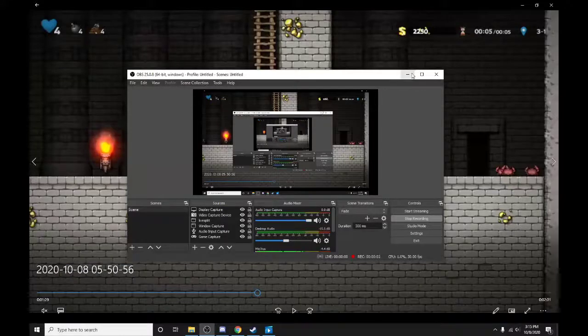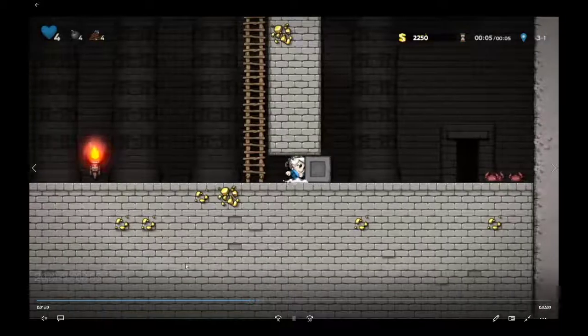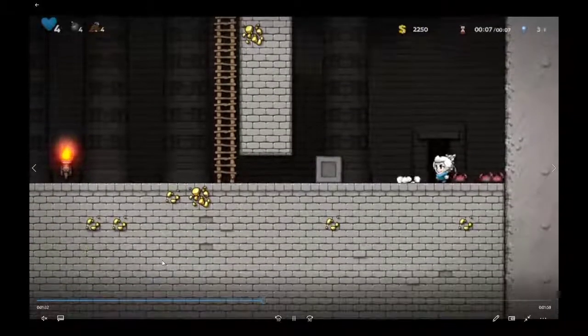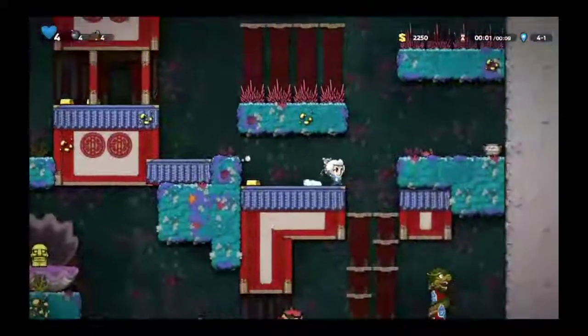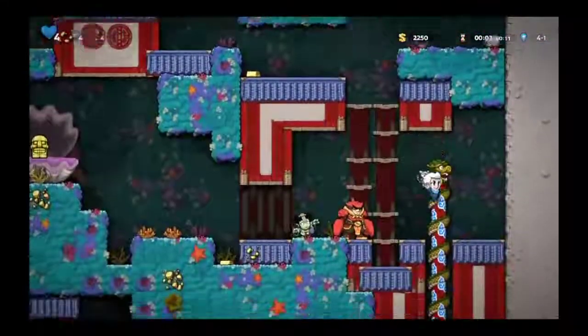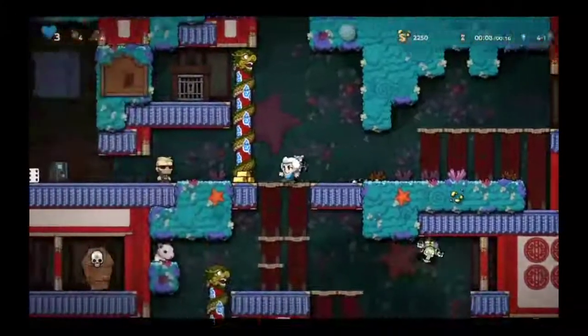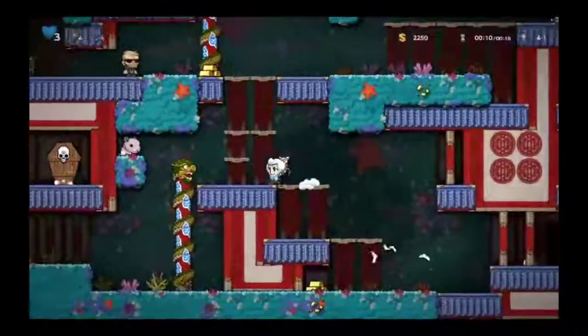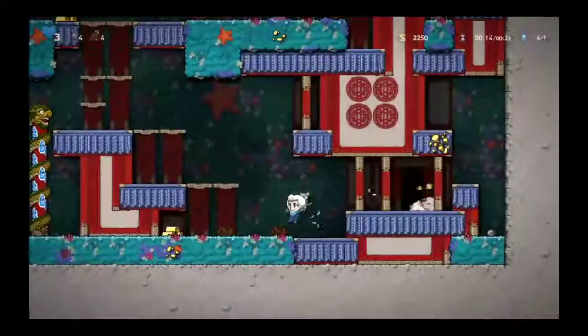Welcome back. I already showed you the first strategy, which is killing the giant fish. This is the second strategy and I think it's much easier. Basically what you do here is you just hope that there's a coffin on 4-1. I found in testing that it's actually extremely common. You can see just off to the edge there — most of the time it's on the bottom layer, sometimes it isn't.